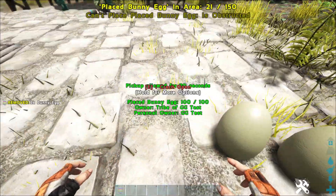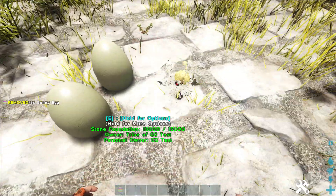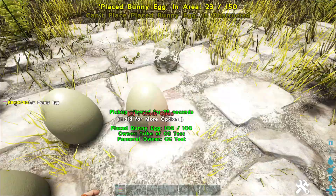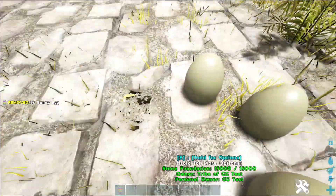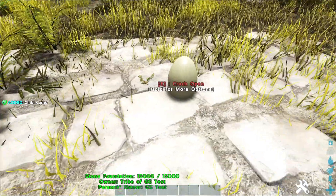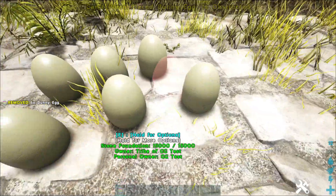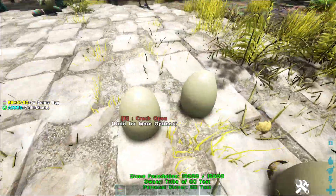So now how do you get the new chibis they added? It's kind of a hit or miss thing because it's going to take probably a really long time based off my testing. What you need to do is collect these eggs, place them on the ground, and then you'll have an option to crack them. You have some percentage chance for it to actually pop out a chibi.